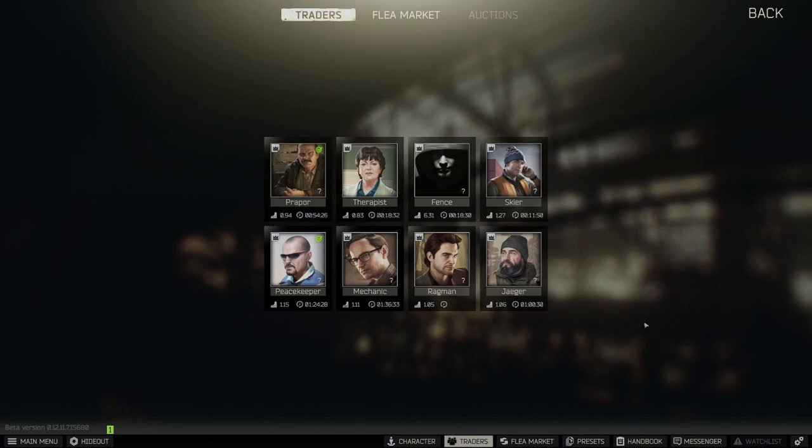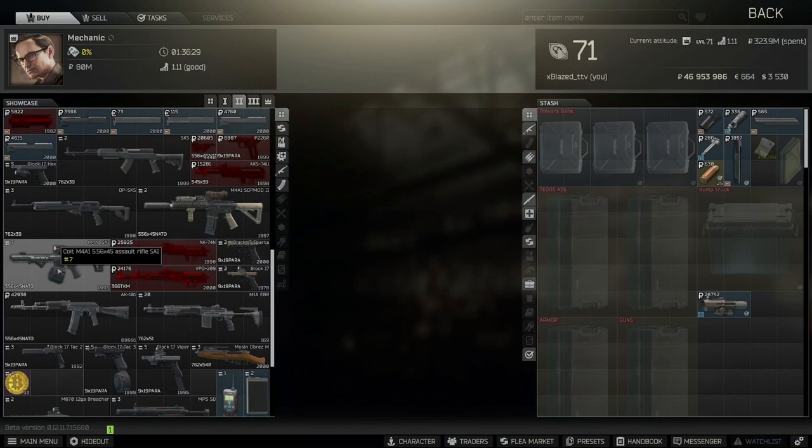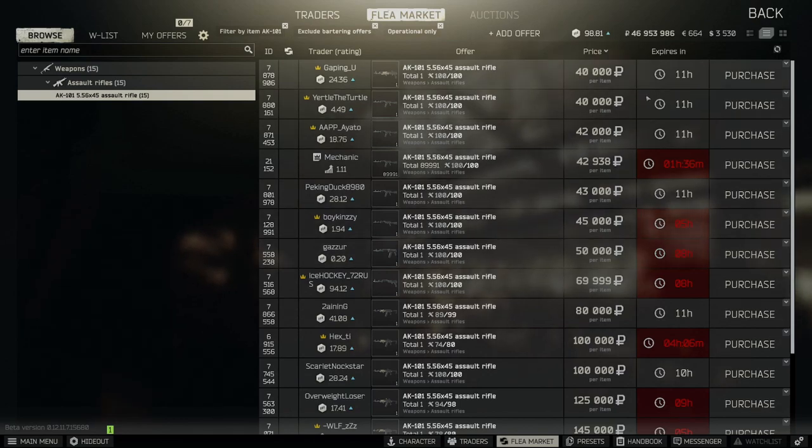Mechanic level 2, scroll to item 101. If you guys do not have level 2, you can buy it off the flea market — it is most of the time cheaper, if not around the same price. That will work.